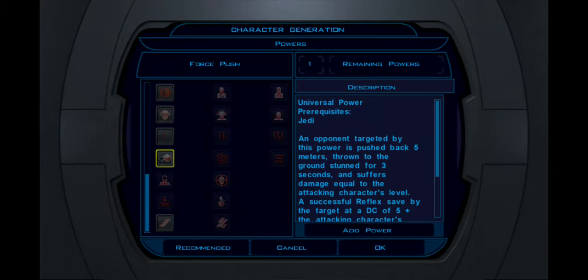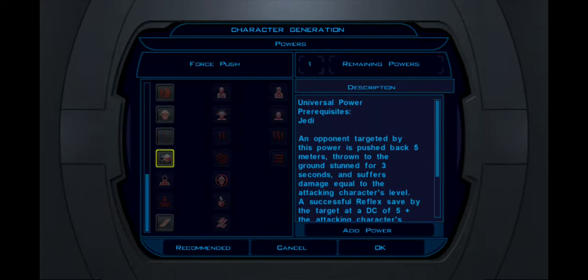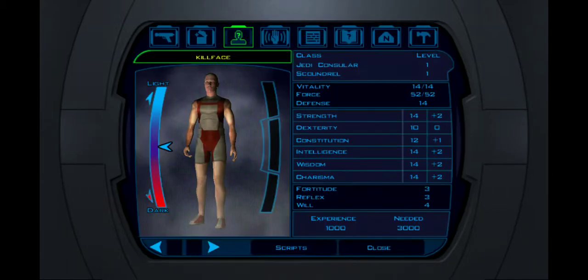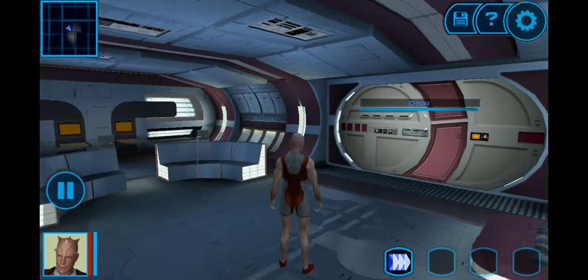I need something to kill with though. Force Resistance — darn it, we'll get a helper with Cure. Push leads to Force Wave which is a good skill. The dark side version of this actually comes earlier and is easier to get. For the most part it's a universal power, but if I go to something like Force Lightning it's a dark side power. You get penalized if you go light side and use dark side powers.